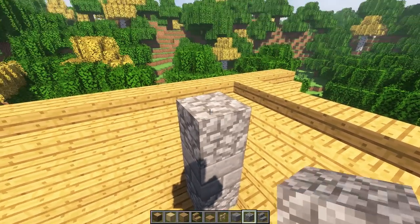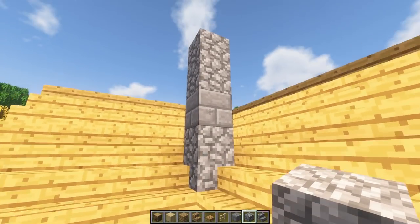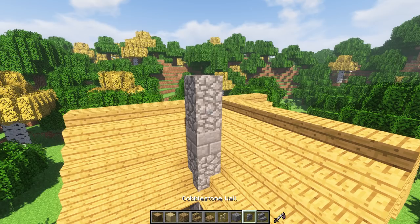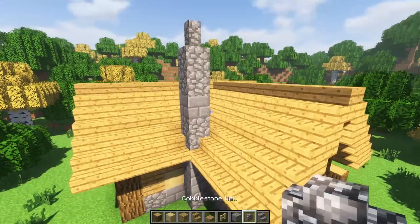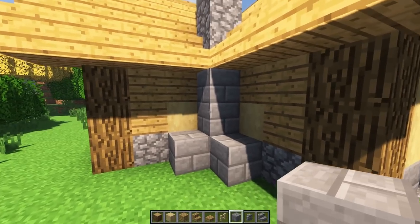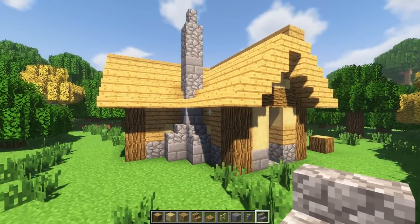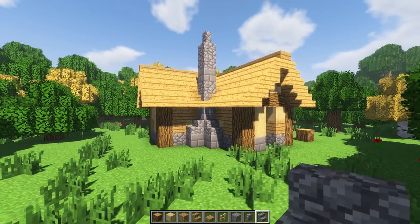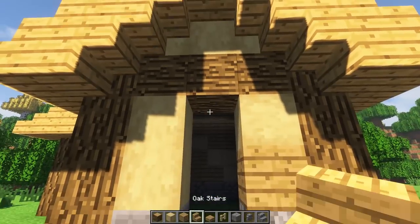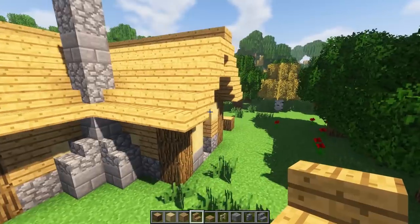For the chimney, let's go up two more blocks - making it eight total: one, two, three, four, five, six, seven, eight. Grab a wall and place it right on the tippy top - simple. Down here I'm putting a full block, then a stair on each side, and a little upside-down stair at the entry for the door. That looks just neat and lovely.